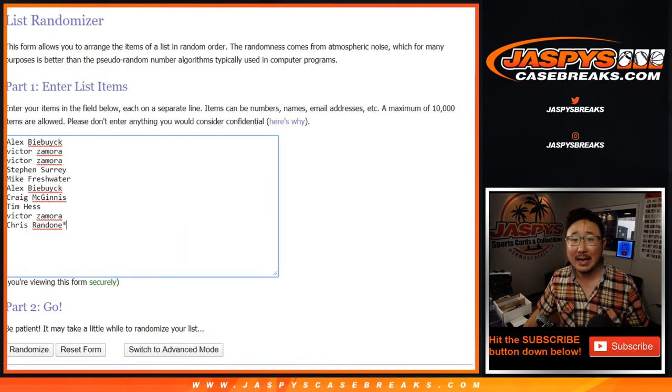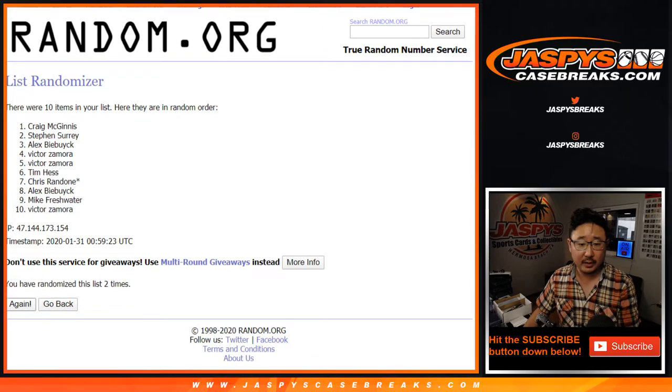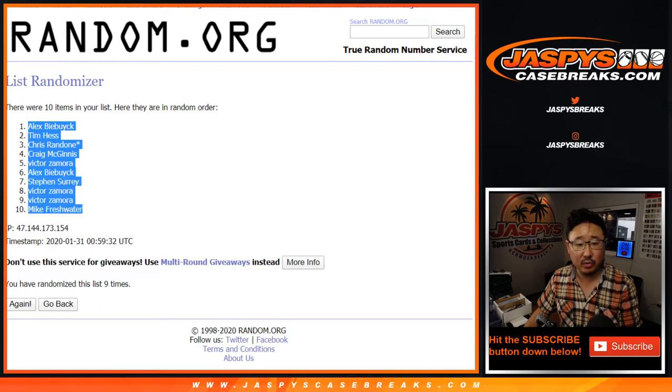Six out of three, nine times for each list. One, two, three, four, five, six, seven, eight, and ninth and final time. After nine, we've got Alex down to Mike.